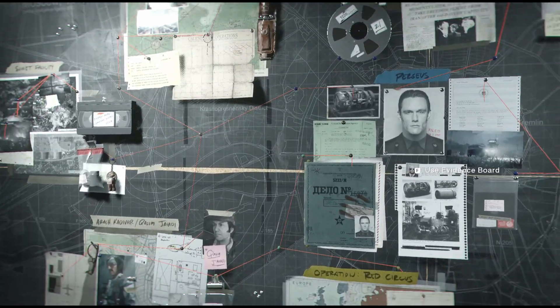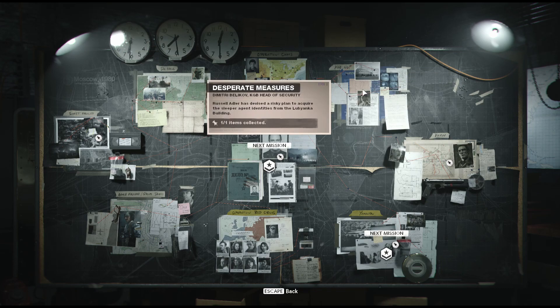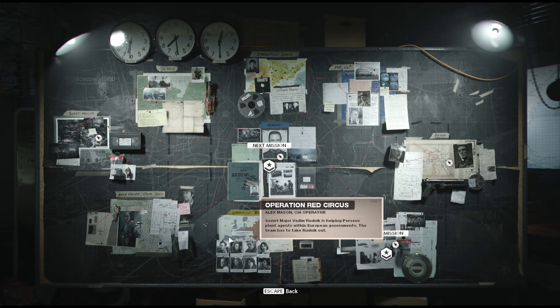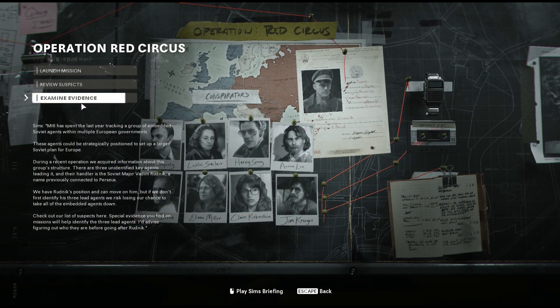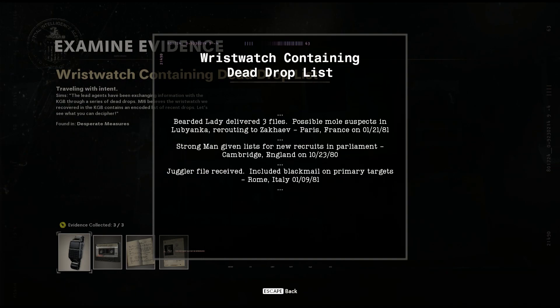Hey everybody, Cereal Overdrive here. Today I'm going to be showing you guys how to figure out who is suspicious for the mission Operation Red Circus in Call of Duty Black Ops Cold War. First, go to examine your evidence — you're going to have three pieces of evidence.